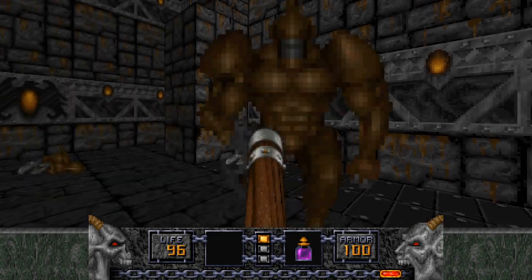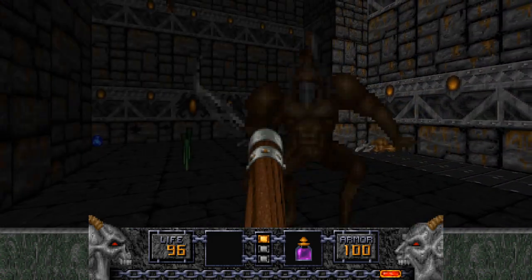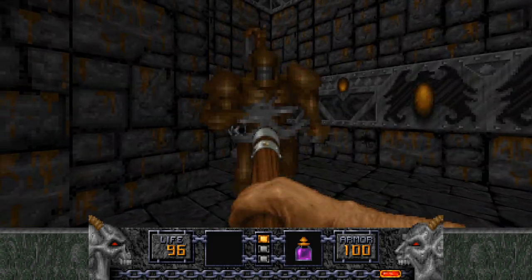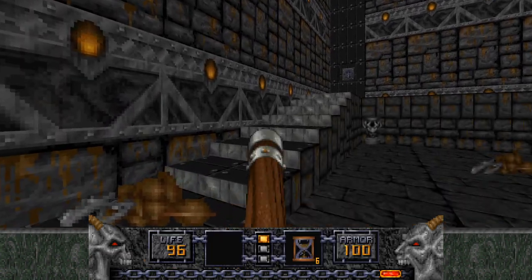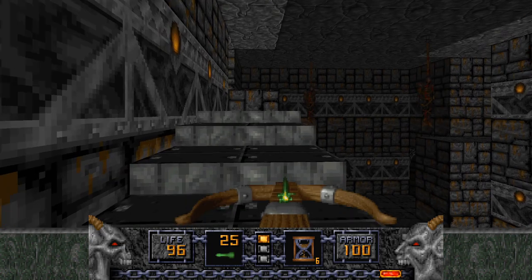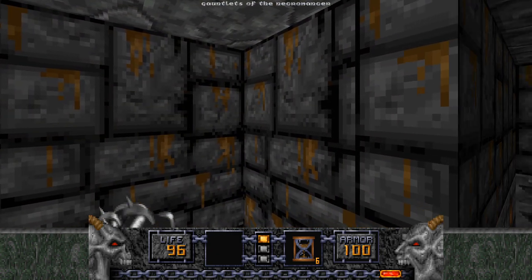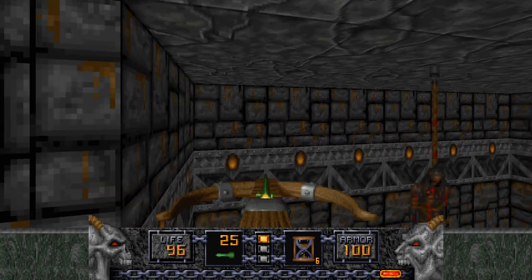I'm just going to stab this guy with my staff real quick. There are two more Saberclaws, but they cannot hear anything, which is quite convenient because it means I can split them up and won't have to waste my ammo trying to deal with two of them at a time. Press the button to raise the staircase. I'll just select my hourglass here — several more buttons. I'm going to really slowly try to grab these gauntlets without triggering the line that opens up everything.